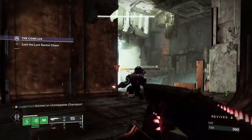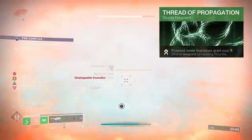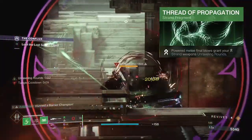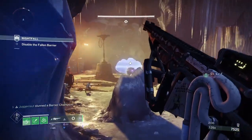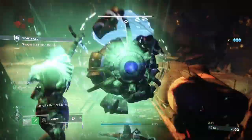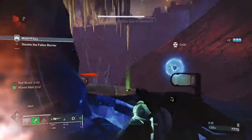Moving along, we have Unravel on the new Strand subclass. The fragment you need to know is Thread of Propagation — powered melee final blows grant your Strand weapon Unraveling rounds. In Season 20, we also have the Allied Unraveling perk in the Seasonal Artifact, where rapid final blows with a Strand weapon grant you Unraveling rounds. If you're watching this after Season 20, be sure to check your artifact perks for more ways to get these effects.